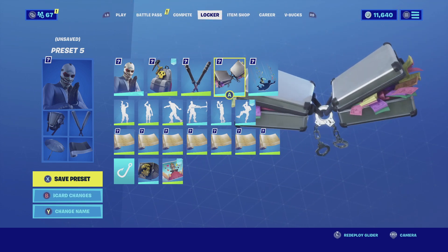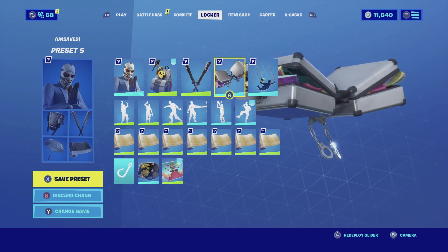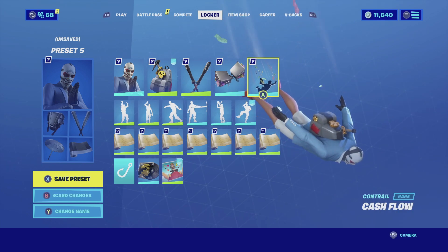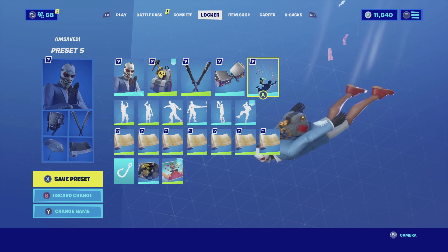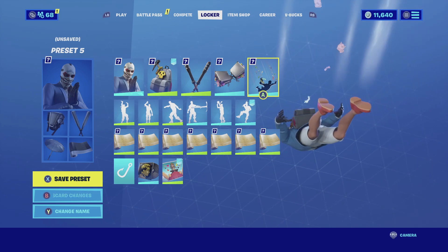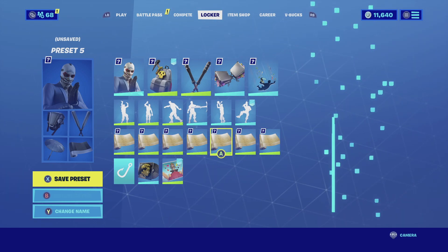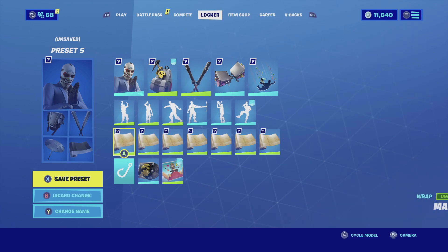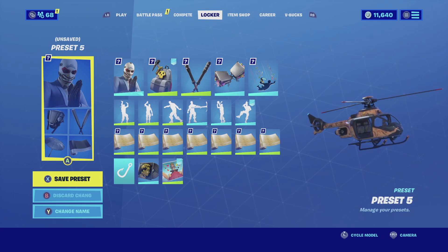For the glider I'm going with the Big Haul with the default edit style — it's basically just two briefcases full of money, and it matches really well with the theme the skin brings. For the contrail I'm going with the Cash Flow — it's basically money coming out of your pockets and body, which complements really well with the glider. For the wrap I'm going with the Mayhem — it's a different artistic color applied to weapons and vehicles, and it looks very clean with the Heist skin. Enjoy the combo.